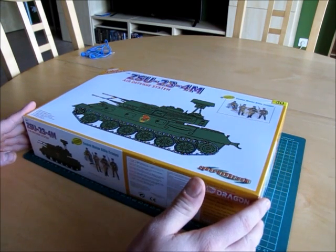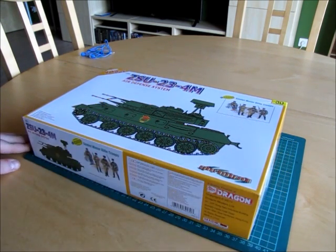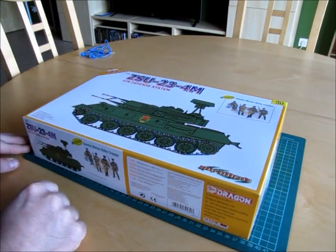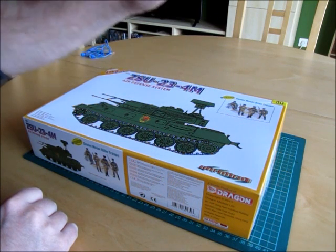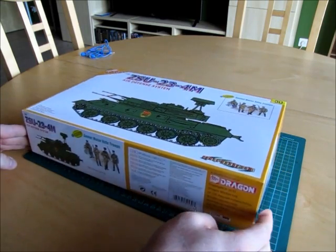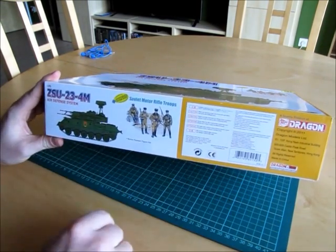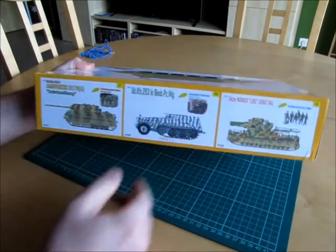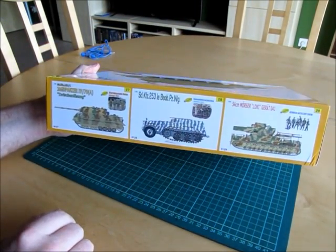This is the box art — a bit poor, it's only a drawing of the kit. Normally you have a bonus; in this case we have the Soviet motor rifle troops. On the side you have three other kits from the value packs.